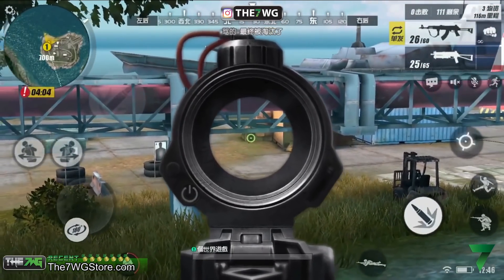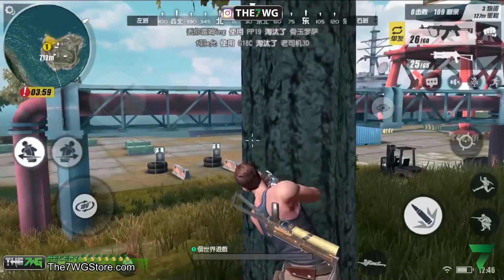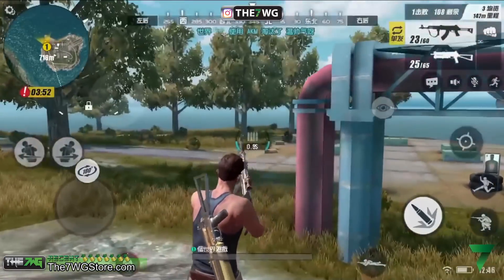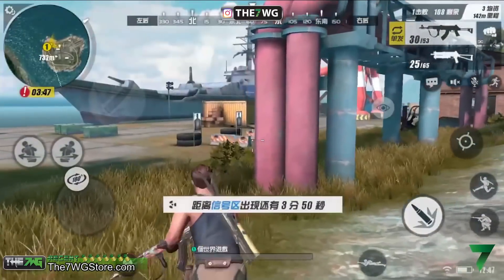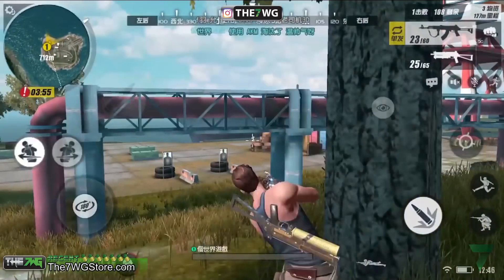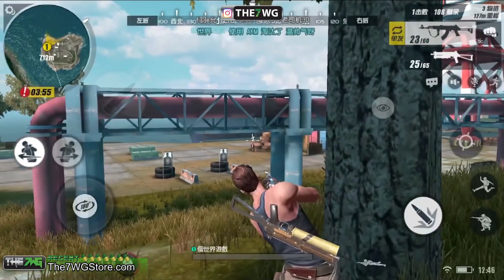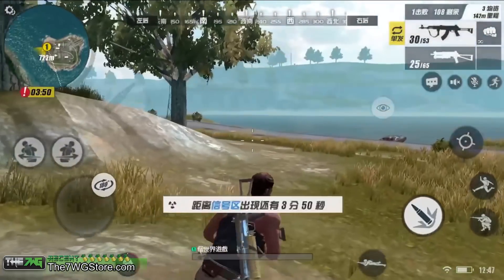I'm sorry, once again, that there's no game sound. Check this out — I have noticed that when you lean to the left, you're able to see a lot farther than if you lean to the right. So just keep an eye out on that. If you were to lean to the right, you wouldn't be able to see as much. But if you lean to the left, you're definitely able to see a lot more. So if you're trying to see over an object, leaning left will definitely work out.